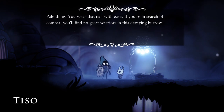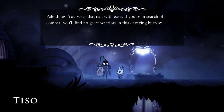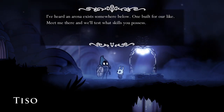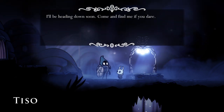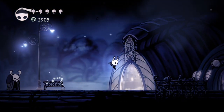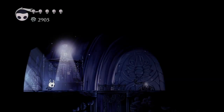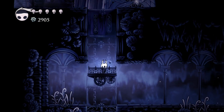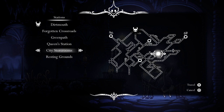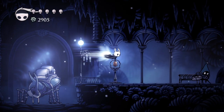'Pale thing. You wear that nail with ease. If you're in search of combat, you'll find no great warriors in this decaying burrow. I've heard of an arena that exists somewhere below, one built for art-like. Meet me there, and we will test what skills you possess. Come and find me, if you dare.' Sure, buddy — you sound like another friend that I know. We don't need anything from here just yet. I've got a resting grounds, but I think we just go back to the Forgotten Crossroads, because there is an area that we can explore now.